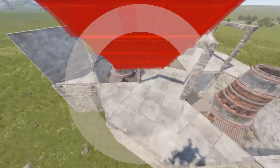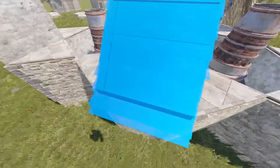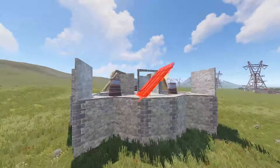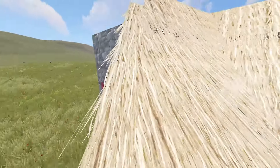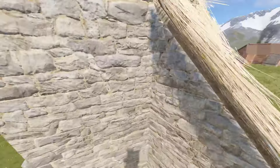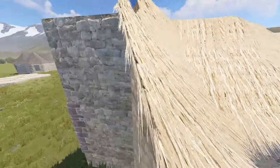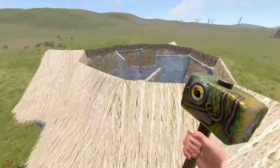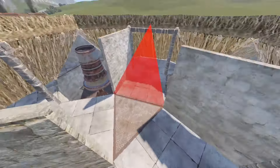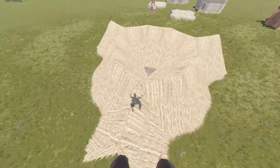Now it's roof spam time. Put square roof pieces on all of the squares and on the three ends, then triangle spam everything else. This is going to completely seal off the outer edge of our base. Then come in to the exposed triangle and put three square roofs on that, and we have our complete triple large furnace base. Go ahead and upgrade everything.